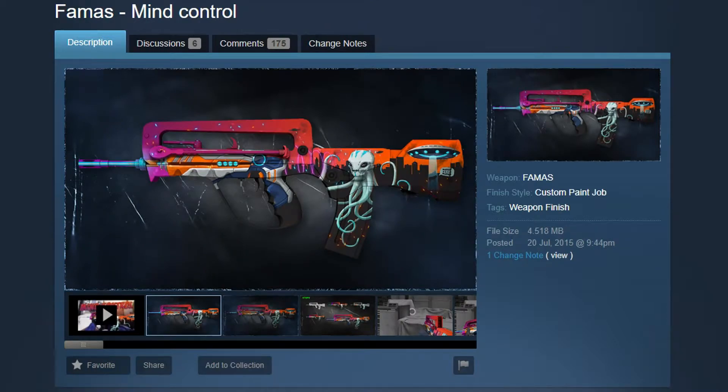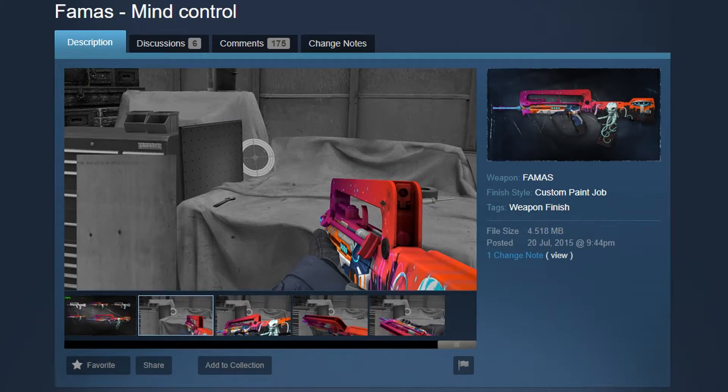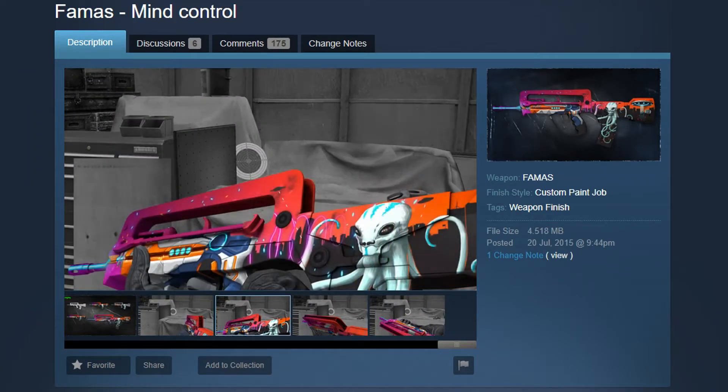The FAMAS Mind Control is a really colorful and odd-looking skin made by Algis. The gun is covered by a city with a really colorful sky and the city is being invaded by some kind of alien with moustaches on. And the handle is a ray gun — so yeah, it's a really weird skin but it looks so awesome. I love colorful skins and that's why I love this skin so much. If this was accepted in the game I would definitely use it without a doubt.